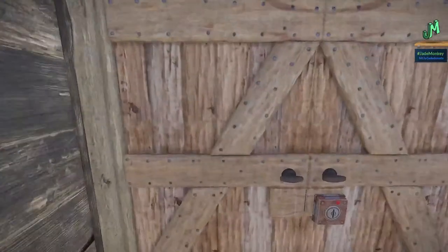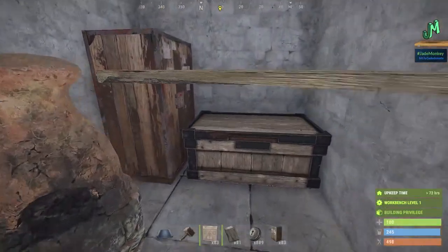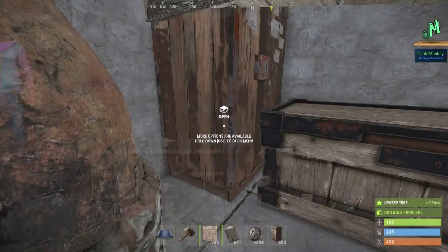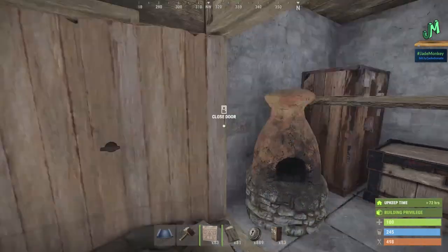This is the Wedge Bunker Base core, and here's the upkeep: you're looking at one tree, half a tree, and half a stone node. So really, if you farm one tree and one stone node, you've got two days' worth of upkeep. Beautiful. No metal in here whatsoever. Completely locked off.